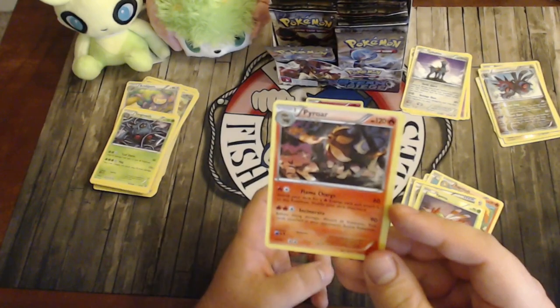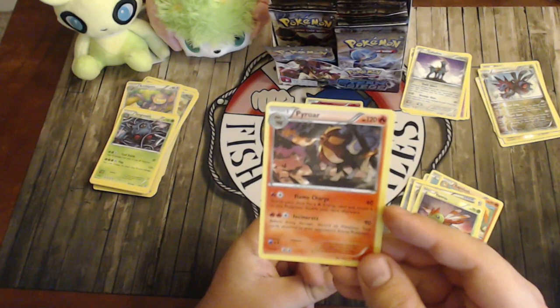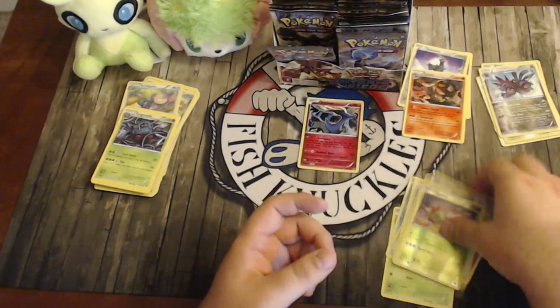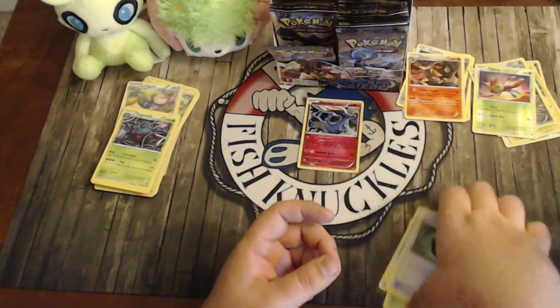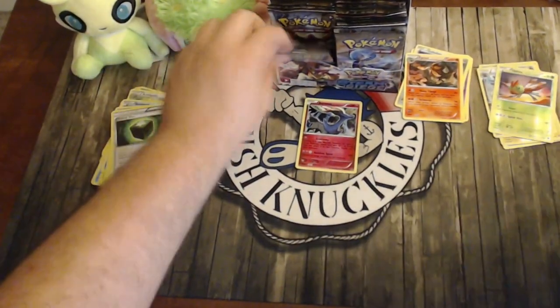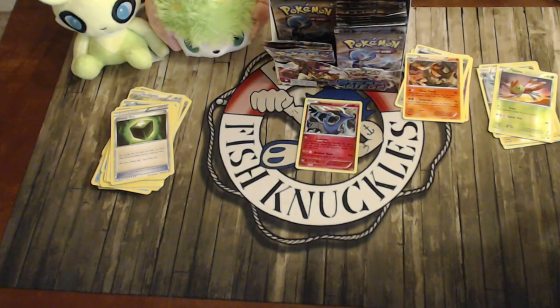Yanma and a Pyroar — not the safeguard one, unfortunately. Flame Charge does 60 and searches for a Fire Energy, and Incinerate does 90 and discards all Tool cards attached to the opponent's active. Too bad it's not the safeguard version. That one's not as good anymore anyway since Hex Maniac is in the game to counter it. We're almost halfway through and still haven't seen an EX.